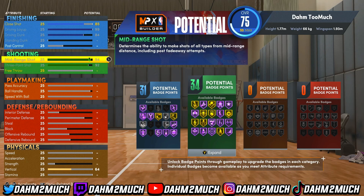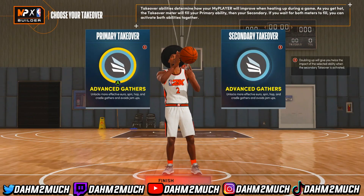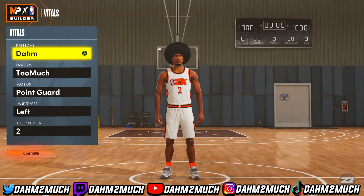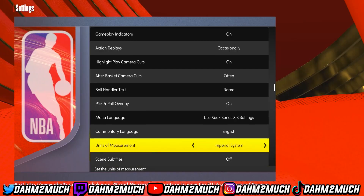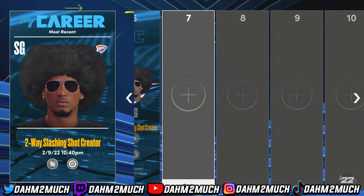For the stats, just max this build out — it doesn't really matter where you put them, just max them to 99. Now that the build is all maxed out, go over to takes and pick some random takes, it doesn't really matter. Press finish, and once you get to the screen press edit build, go back out, and change your unit of measurement back to imperial system. Then come back to the save slot.